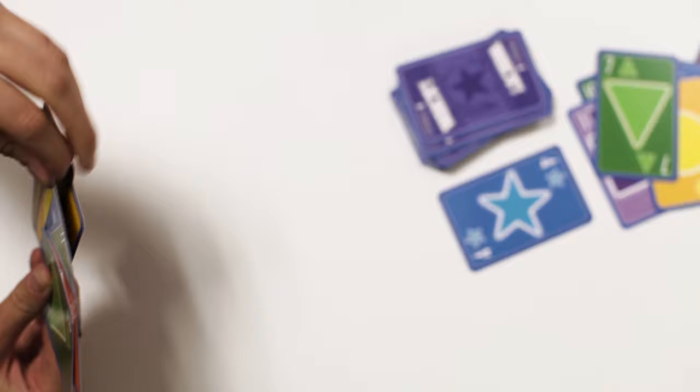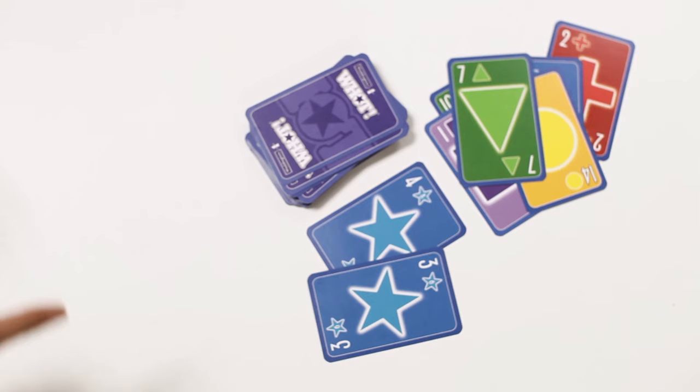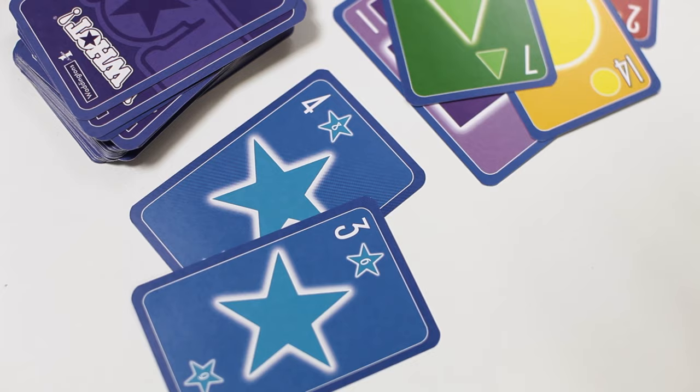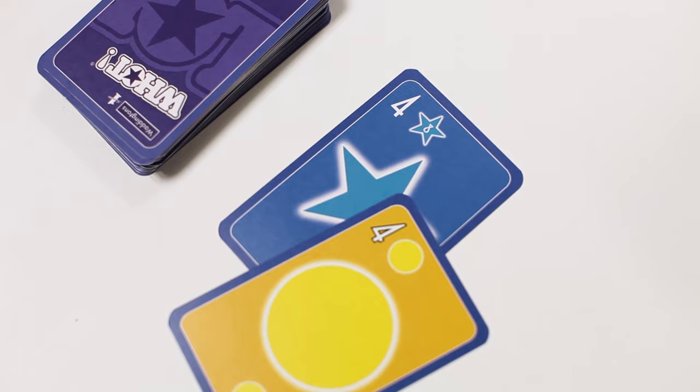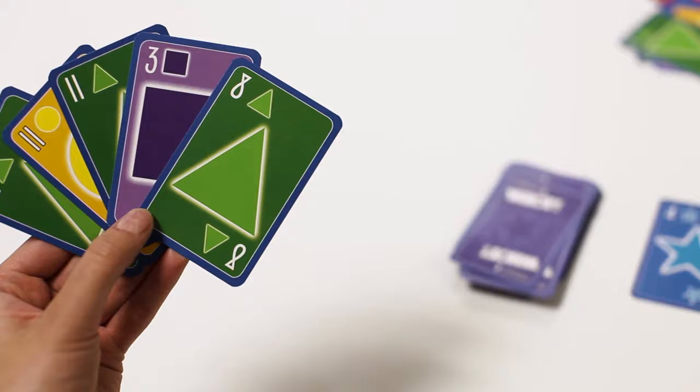As cards are placed on top of this, they in turn become the call card. The player to the left of the dealer chooses one of the cards from their hand to play on top of the call card. The card must be the following: a card that matches a symbol of the call card, or a card that matches a number of the call card, or a What card. If a player is unable to play a card on the call card, they must take the top card from the draw pile and add it to their hand.